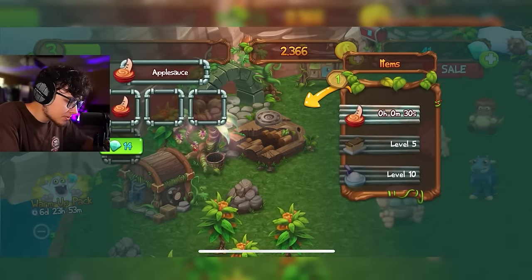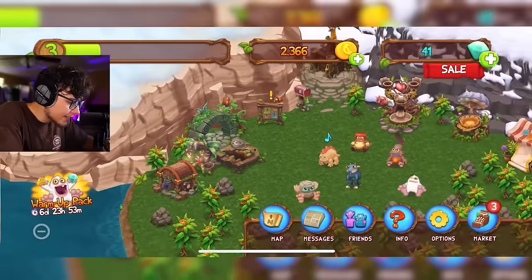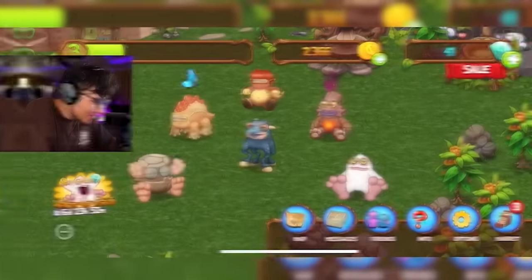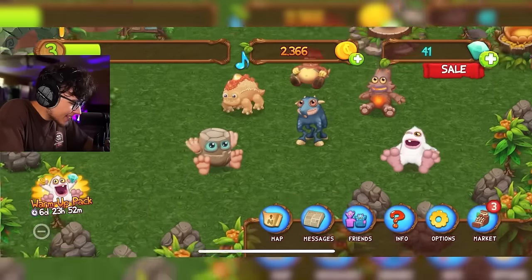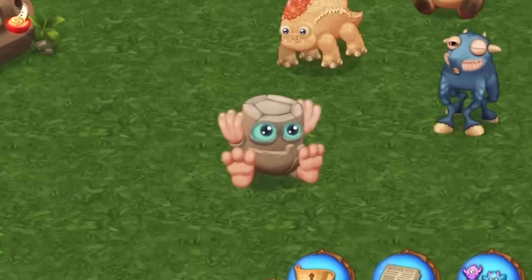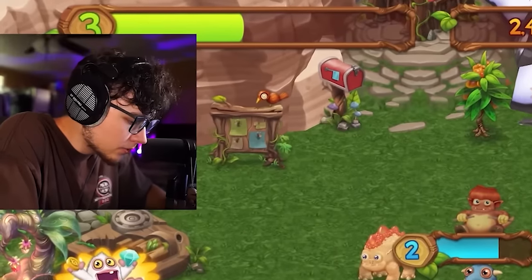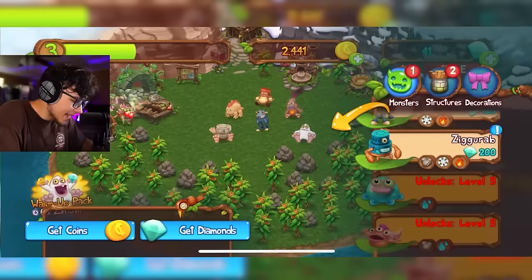Let's go make some applesauce — can we make more than one? There's a small timer on that but that's fine. Look at our little island! Noggin literally can't reach the top of his head. The two applesauces are done — let's use this to level Drumpler up. We're almost at level four, just need a little more.